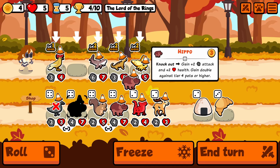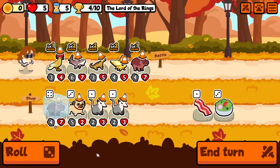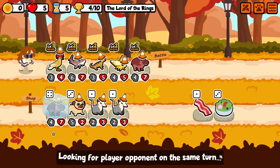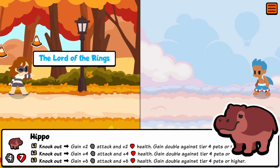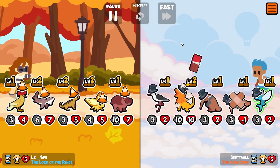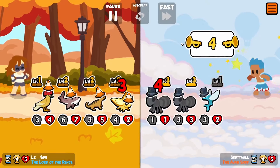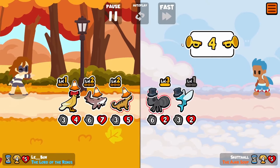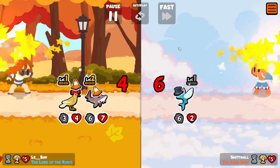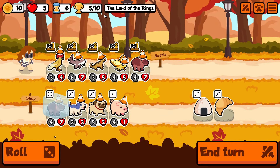I'm gonna grab both Hippos, and that Hippo is gonna carry us through the rest of this match. As you'll see here, yet another summon team — and I've got two summon countering pets. Now my Hippo's not yet strong enough to do a real number, but my Royal Flycatcher's gonna pick up the slack.